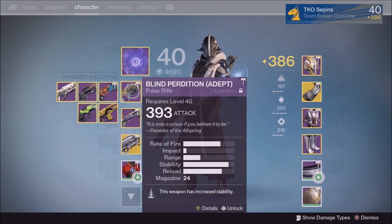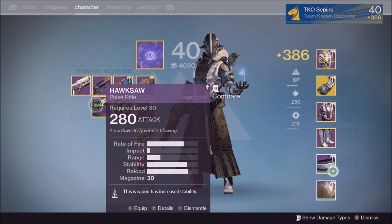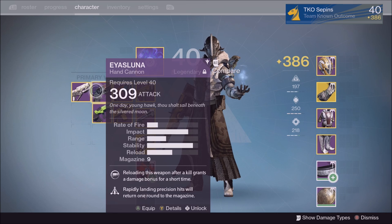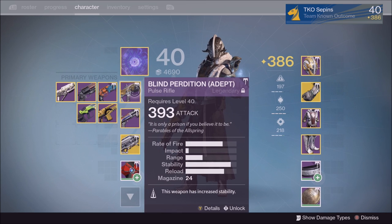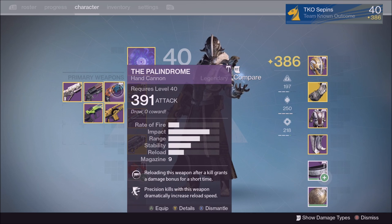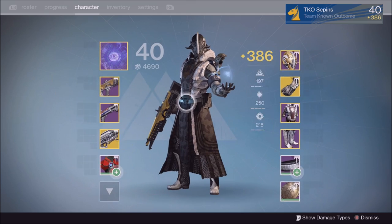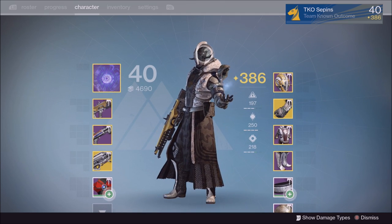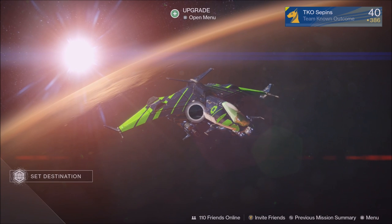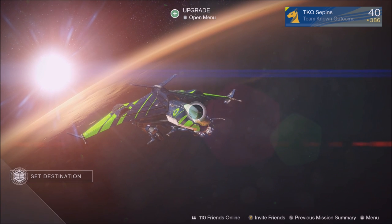Those are my top five weapons you should be using in the Crucible. Pick a weapon you like — whether it's the pulse rifle, auto rifle, scout rifle, or whatever — go into Patrol and start shooting enemies to practice, then take your skills to the Crucible and eventually to the Lighthouse. Thank you so much for watching. Follow us on Twitter and Twitch — everything you need is in the description below. See you in the next video!